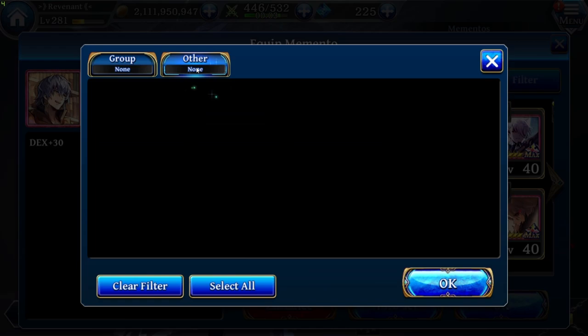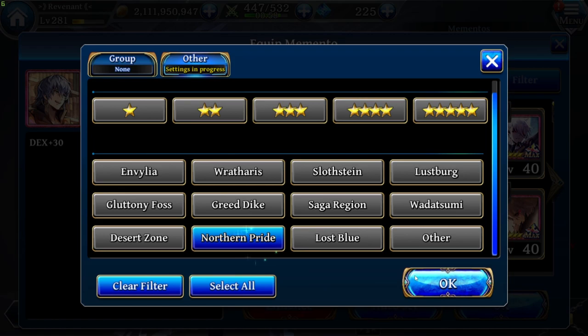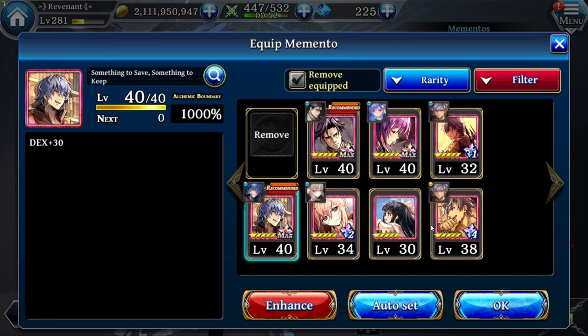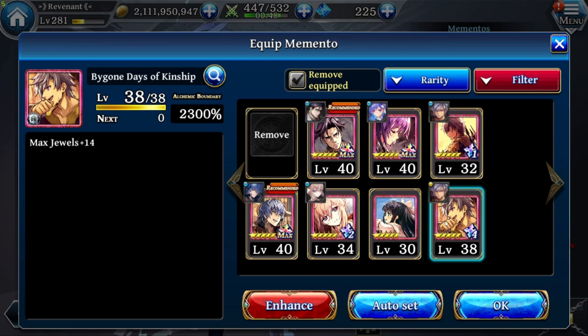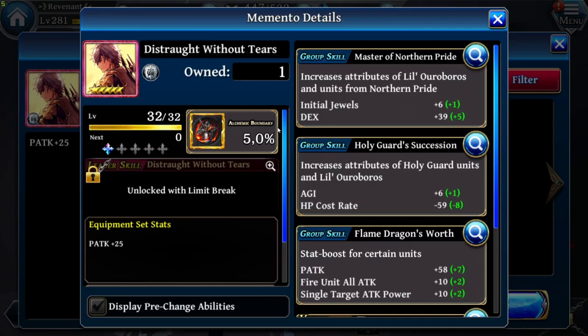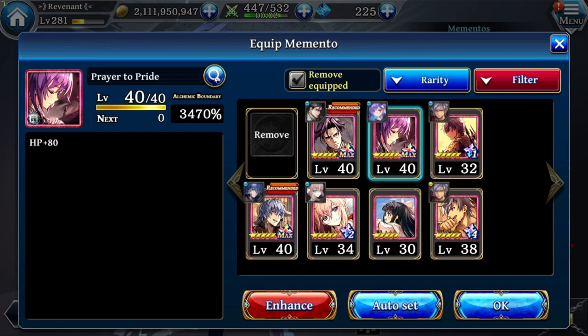In case you don't have his own Memento, just click on the Memento filter and search for Northern Pride, click OK, and then you can see a few Mementos you could use instead. For example, you could think about using Catanova's normal pool Memento, By Gun Days of Kinship, which gives agility for Northern Pride units. Or if you want a second Memento slot in the future, put that one in the second slot. There's also Catanova's limited Memento, Distraught Without Tears, which gives Intuit Jewels and some extra DEX for Northern Pride units.